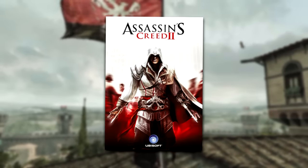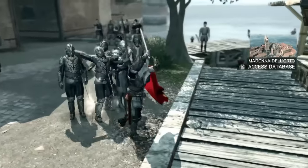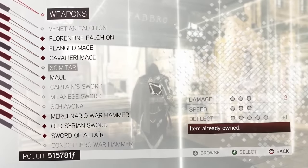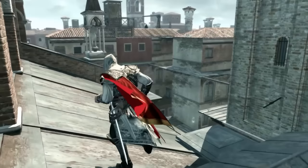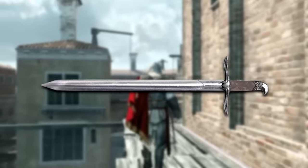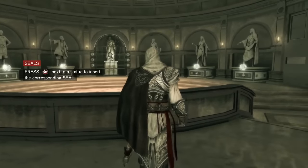Now for Assassin's Creed 2, the first game of the Ezio trilogy. Assassin's Creed 2 definitely had a massive step up from AC1 in terms of everything, especially the weapons. This game is where Ubisoft introduced a huge number of variations for different swords. But the one I've specifically picked as my favourite has to be the Sword of Altair — and if you can't tell by the name, it's of course Altair's signature sword.